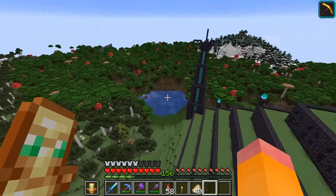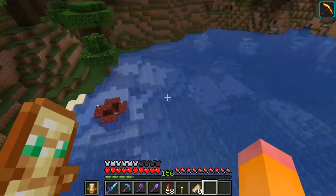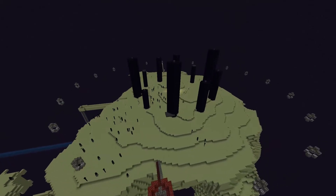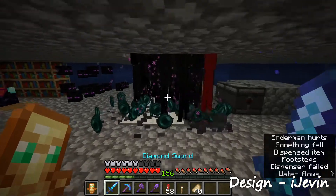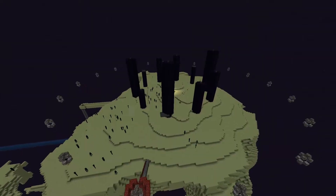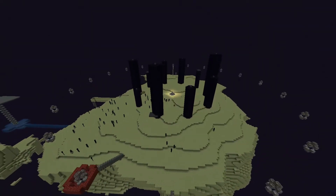For some small projects we made along the way: we went to the End, which turned out to be closer than expected, killed the dragon 20 times to get all the gateways, and built an enderman farm supplying us with a lot of XP and ender pearls. Later we are going to transform the End into a massive UFO.